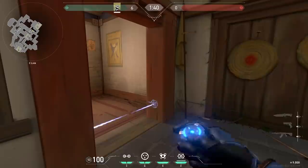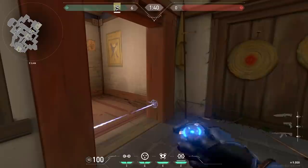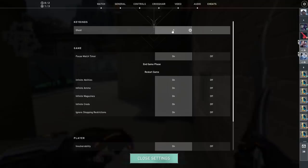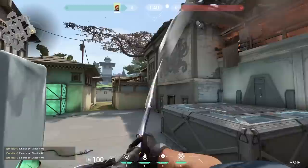In custom games, if you put infinite abilities on, you can place your trapwire with Cypher as much as you want. This way you can make cool thumbnails. Some people were asking how I can fly and stand still so fast — in custom games, you can click on cheats and the very first setting is a key bind to ghost. Set that to a key and you can fly and stop very fast.